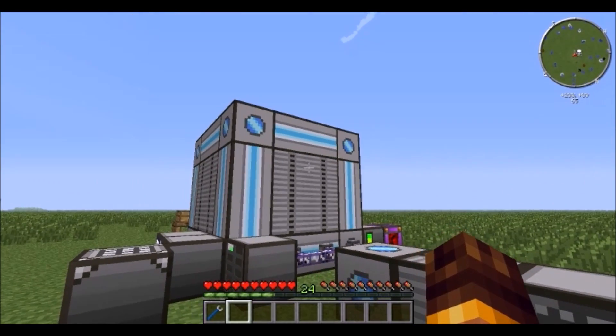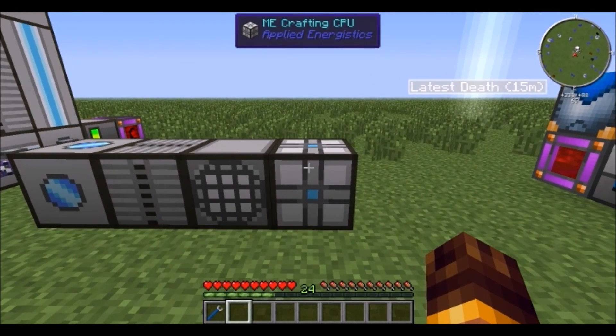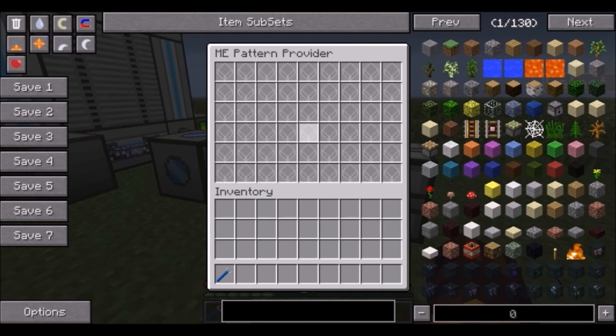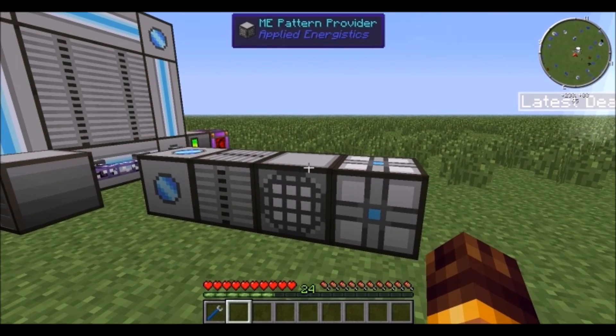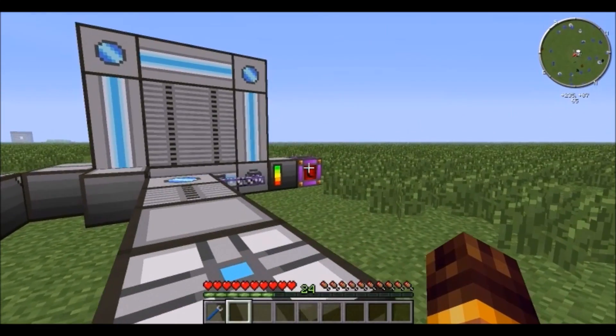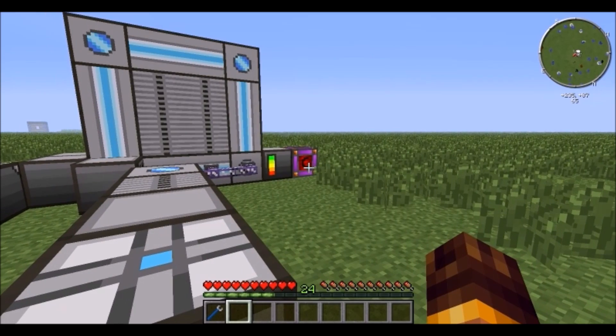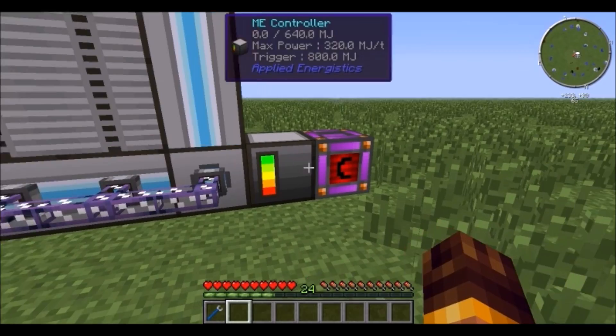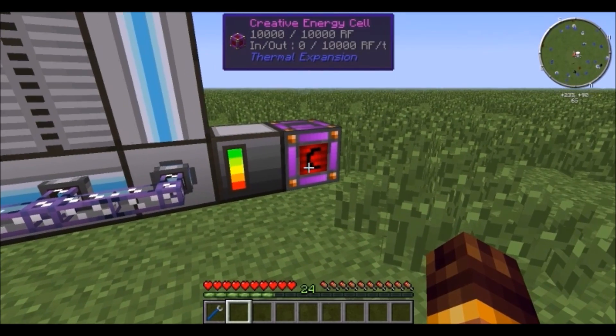I have half pattern providers and the other half is crafting CPUs — you don't need these, they just make crafting faster. You mostly need pattern providers because that's where you put your actual pattern coders. This also requires power: you can use IndustrialCraft, Thermal Expansion, BuildCraft, whatever your heart desires.